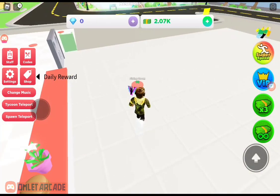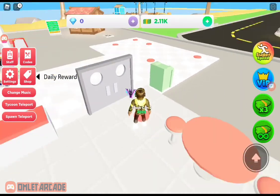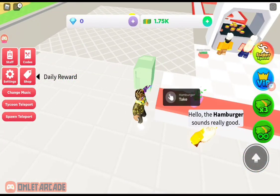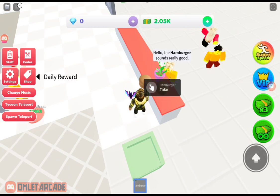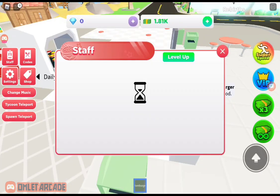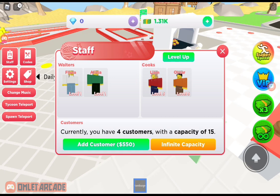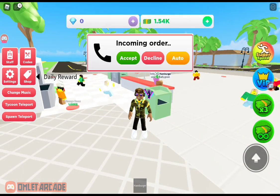We can have people starting coming in — oh yeah, of course they have customers. I'm not sure what to do next, so I'll buy two waiters. I have no idea what to do.